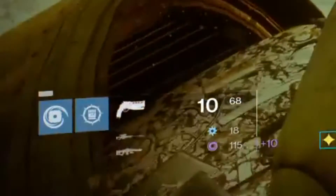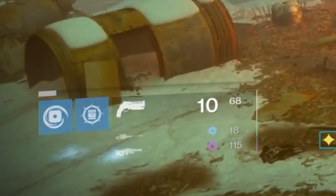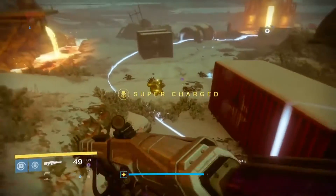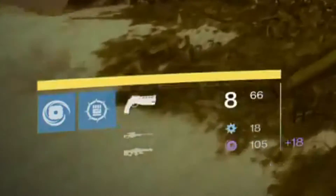Next up is the ammo count. With Field Scout on the gun I have 115 total rounds. I then tested it with just the boots giving extra ammo and no Field Scout, which gave me a total of 105 rounds.